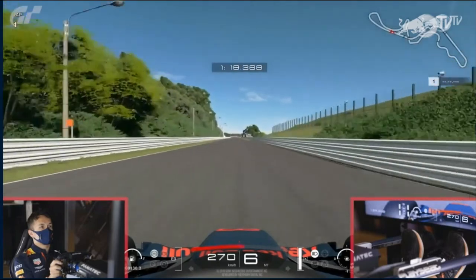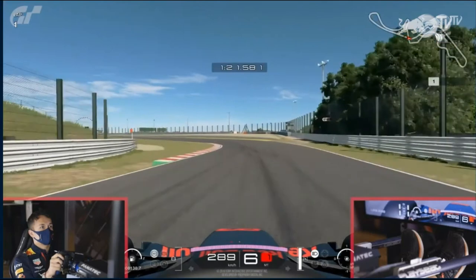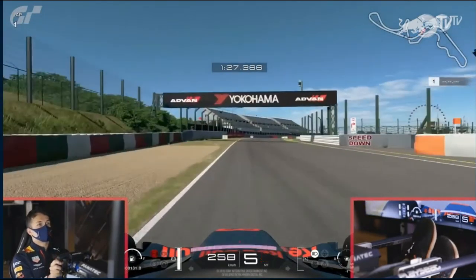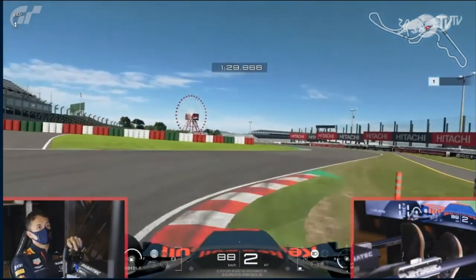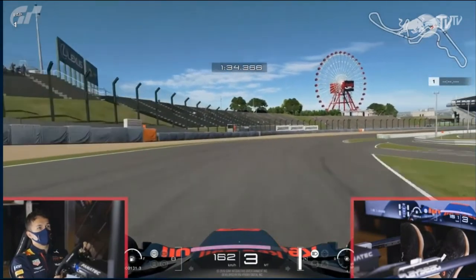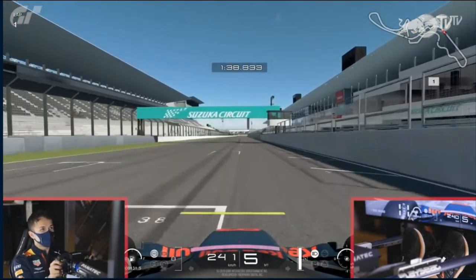Heading down towards 130R, Albon takes the minimum distance line - further over to the left, which is good as the following corner is a right-hander. He brakes just before the 100-metre board, a little earlier than Verstappen. He cuts the first part of the chicane - that's what you want to do in this game - and does a bit more than Verstappen through the second part as well.